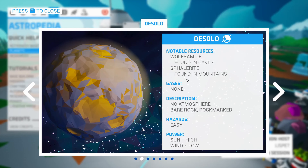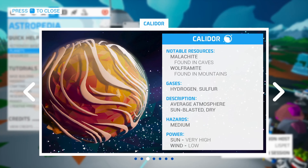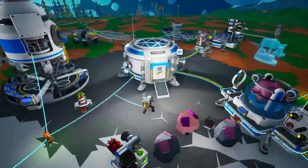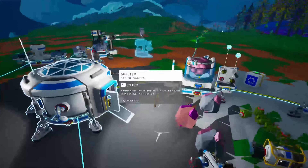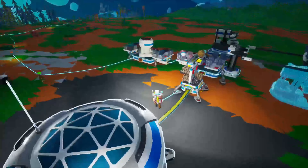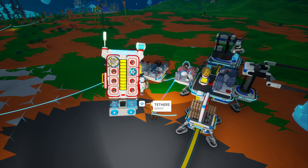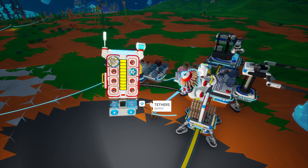We have planets. DeSolo has wolframite and sphalerite — that's zinc and tungsten. Calidor was the other one — we get lots of malachite and some wolframite, so this might be the best place to go. We get a lot of sun, so taking that little single solar panel with us when we go. But for now, let's dump off a bunch of stuff — like these, and these, and these two. Then we're going to get going again.